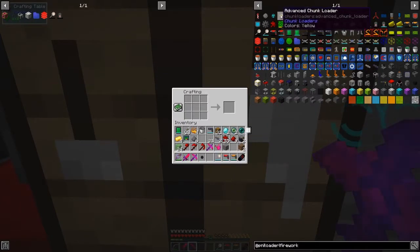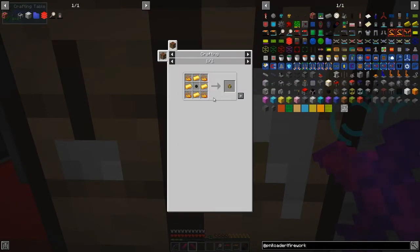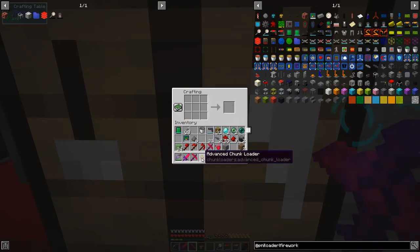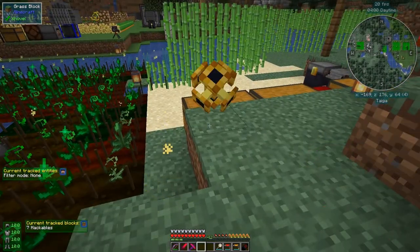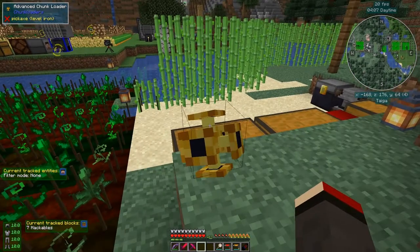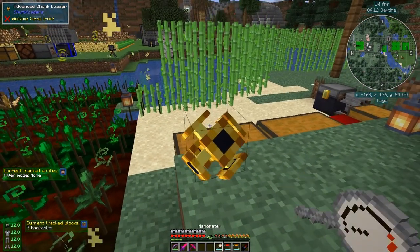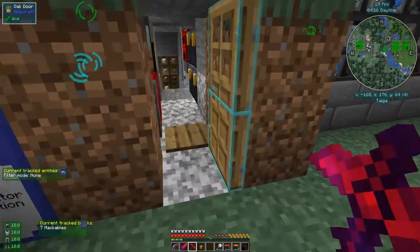You've got these different levels - advanced chunk loaders and ultimate chunk loaders. Let's make the next one up which is advanced: you use the basic one plus some blaze powder and gold, and this gives you an area of five by five. You can put it down and right-click it and you see you've got a five by five area - a much larger area to chunk load. Let's break that and have a look at the last one, which will be seven by seven.